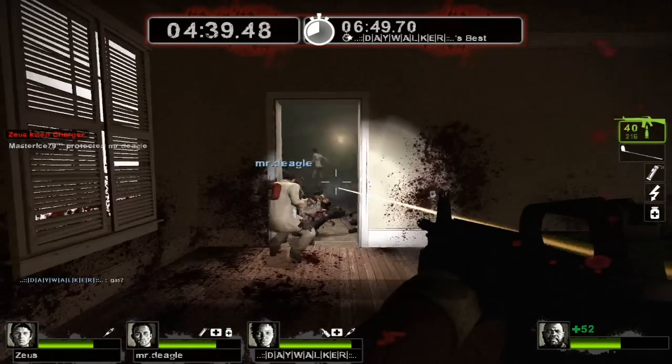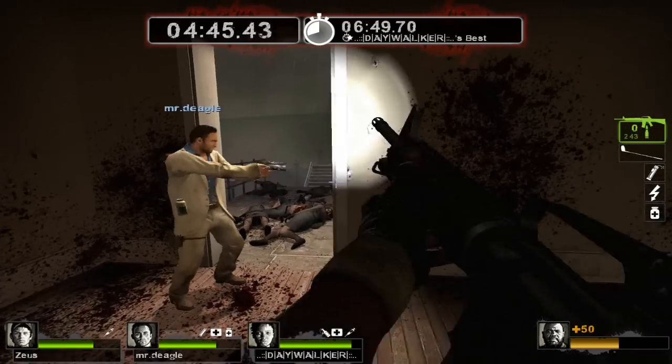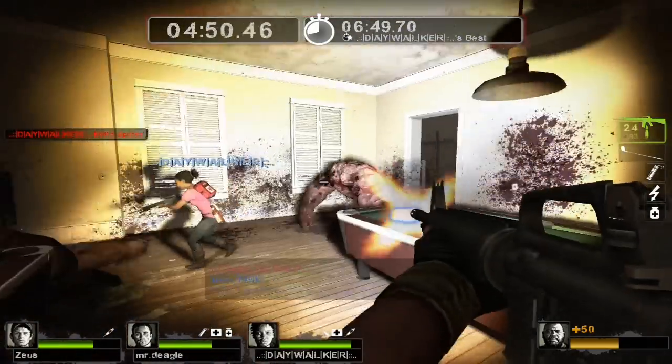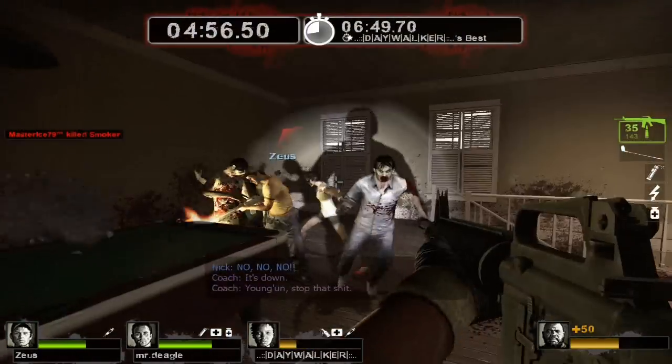I'm looking for the tank and can't see him at all — I'm on yellow health so I'm going to heal at red. Only heal at red if possible. When it comes to the five-minute-thirty mark — which is when the two tanks spawn — heal at yellow, but that's the only time you should heal at yellow.